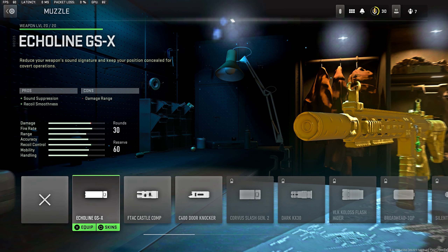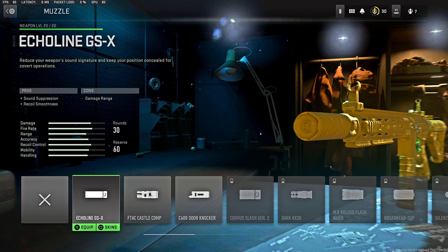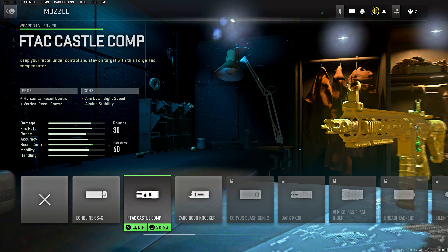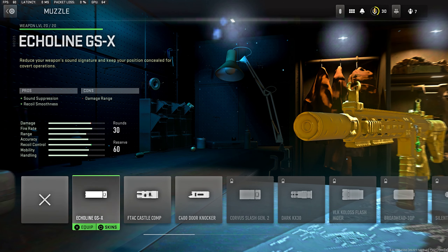For the muzzle, go with the Echoline GSX. I did try the Castle Comp since you don't appear on the radar when you're shooting in Modern Warfare 2, so I thought I might try the compensator, but it did not feel anywhere near as good as a silencer. It didn't feel right, so I went with the GSX Echo over the Castle Comp.